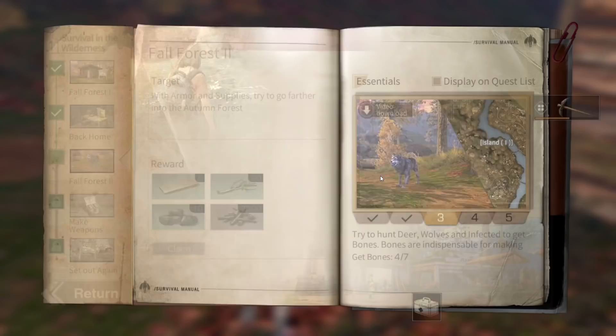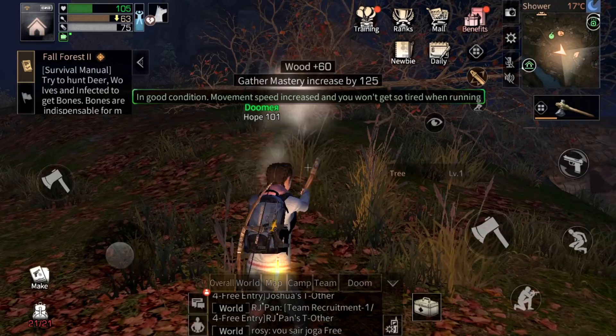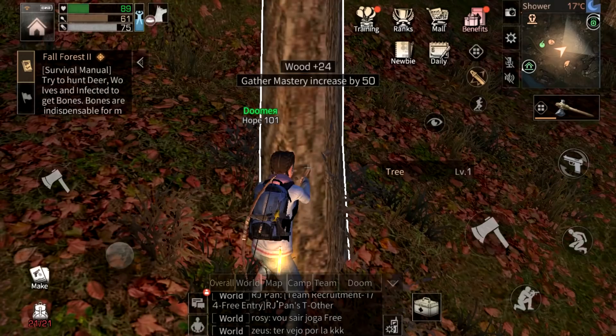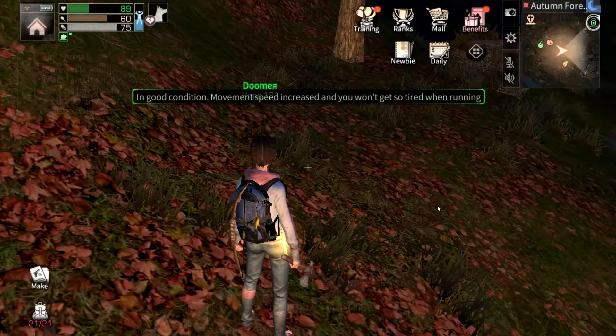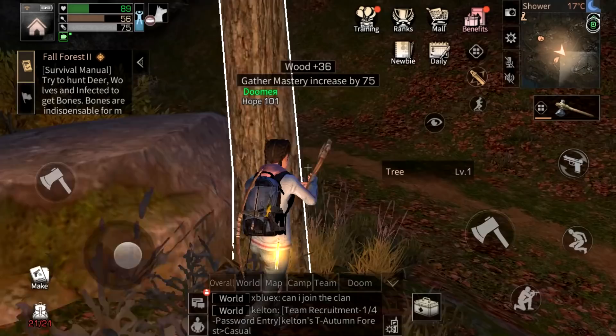We got three flints and one rock. Next we need four twigs — chop trees. My inventory is almost full so I'll need to deposit soon. Another wolf came by — defeated it for bones, got another achievement. I need two more twigs. Got it — we have the twigs. Click on newbie, this task is done. We just need one more bone.